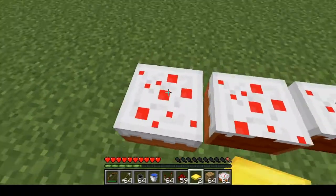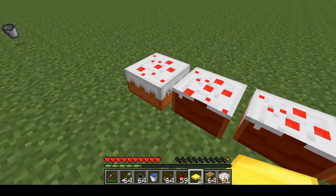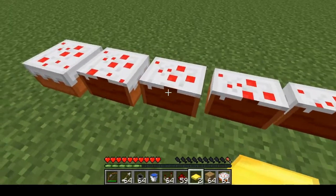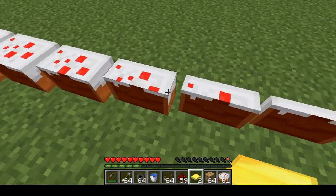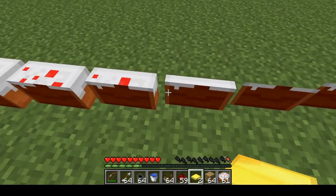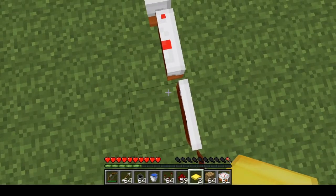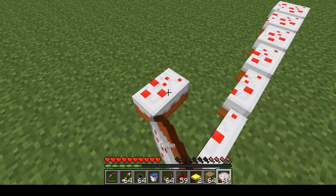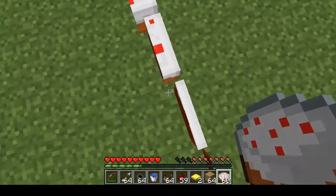What I have right here is a cake. This is the normal cake, it's full, and if you eat a slice then it gains data value 1. If you eat another slice now this is data value 2. Data value 3, 4, 5. And this is where it normally stops. I can prove to you if I eat this cake you can see this is the final slice and if I try eating it it's gone.